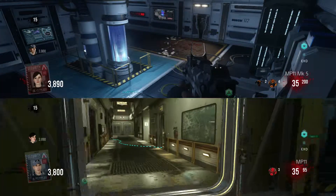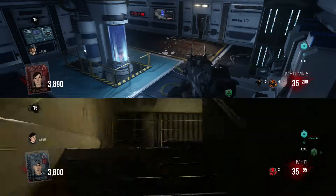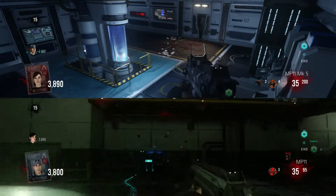The best way to do this is have two players in a private match. One of you needs to rack up as much credit as you can because you need to get the distraction drone from the 3D printer, so you'll be the one spamming the box. The other person just messes about until the other player gets the distraction drones.